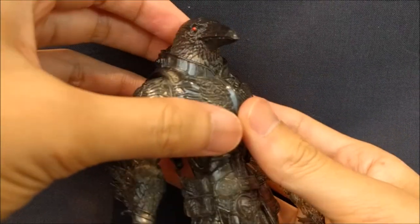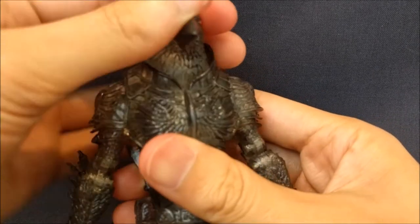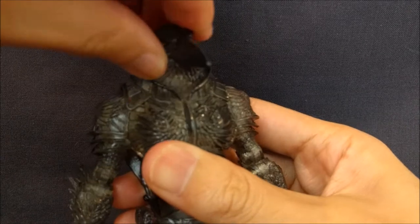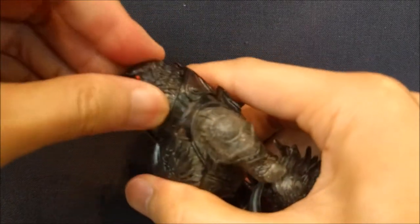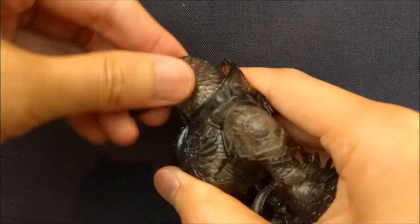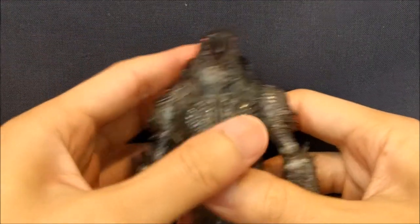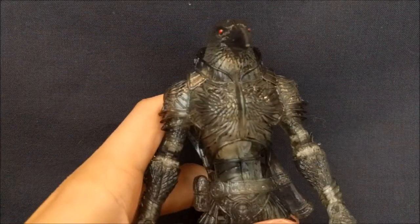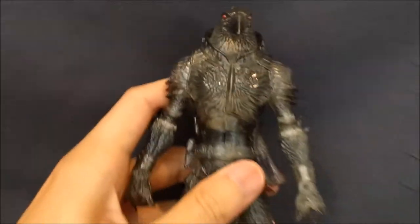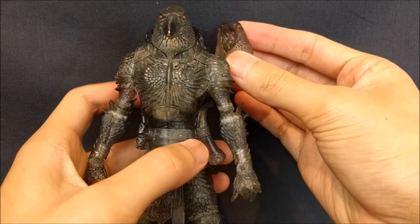The head is on a single ball peg, so you do get a full swivel and the general ball joint movement — going up, going down, and some side to side tilt. Just a note though: the head is on pretty tight and I had to use a blow dryer to soften up the mold before I could switch heads, so it is kind of troublesome.